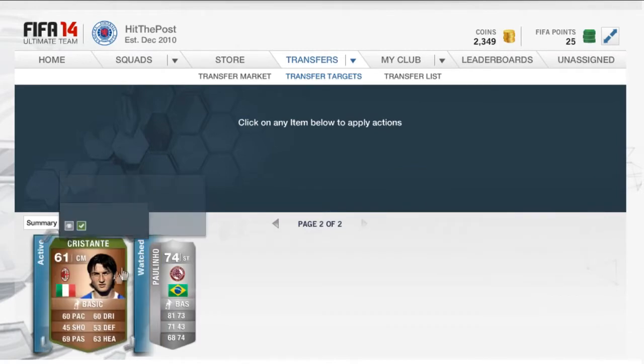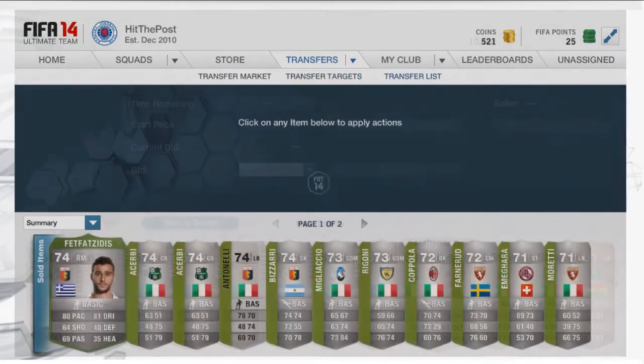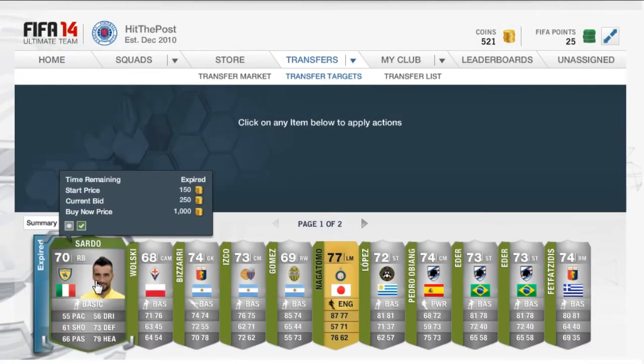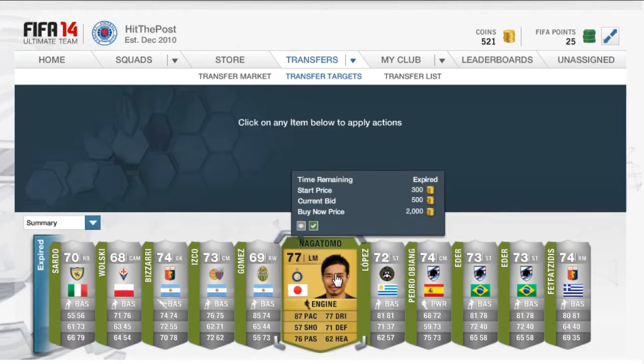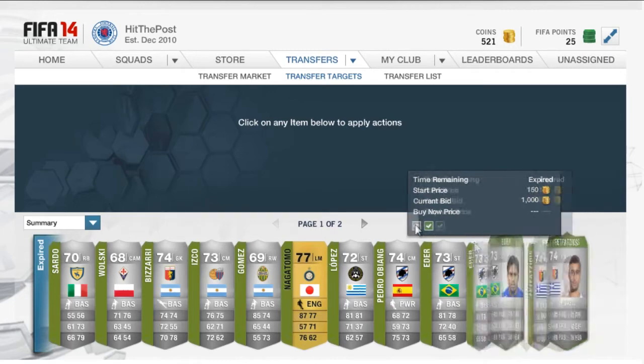It's going to contain a lot of silver, but mainly gold trading in this first episode. As you can see, some of them sold on screen. Then after that, we picked up even more silvers. We managed to sneak in a cheeky little non-rare gold there as well, Nagatomo. We picked all these up for very cheap. We managed to make around 500 coins on some, 300 on others.